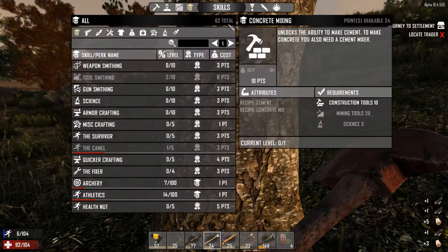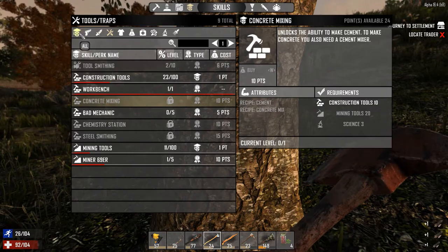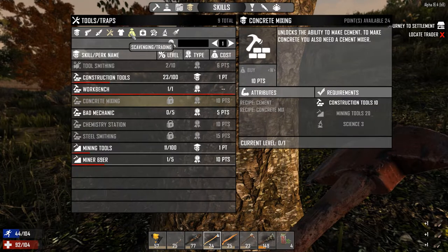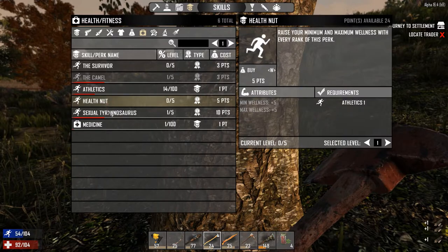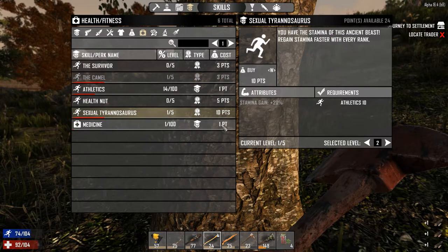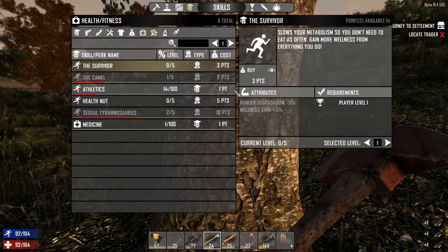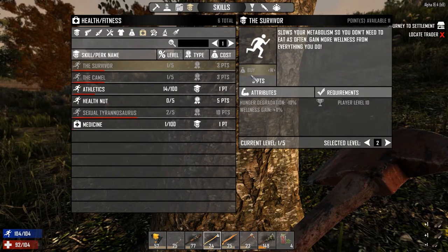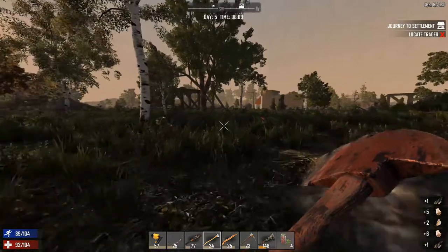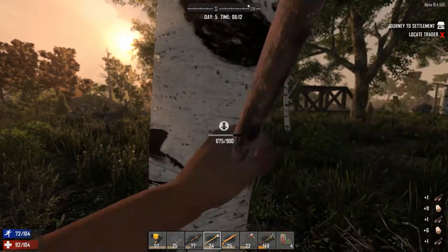Let's see if we've got some skill points left and become a little bit stronger in the survivability tree. Athletic isn't that helpful. I guess it's this one, or the camel perk, but I'd say this one. The Survivor perk also looks like a good one.